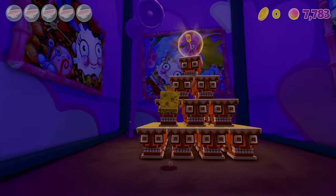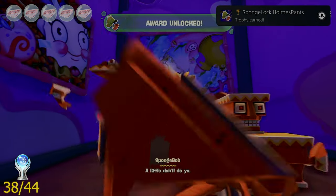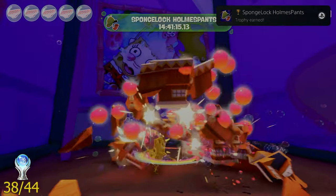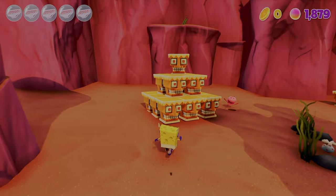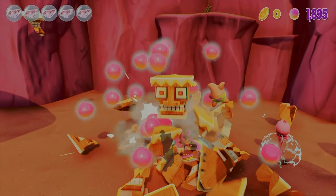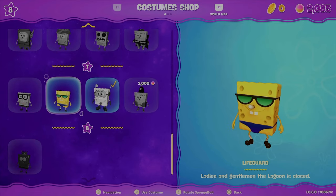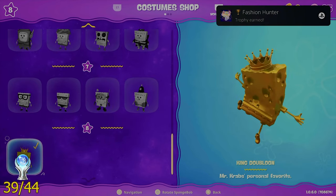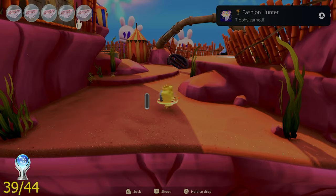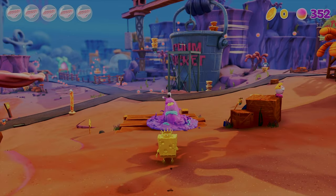The next trophy was called Spongelock Harness Pants, and you get it by collecting eight golden spatulas scattered throughout the whole game. It would be cool if unlocking a costume came with a special ability, like this one for speed. The next trophy was called Fashion Hunter, acquired by unlocking every costume in the game, even though they're all just cosmetic.